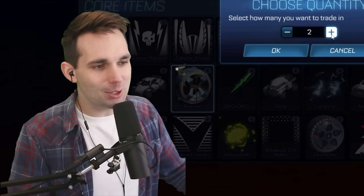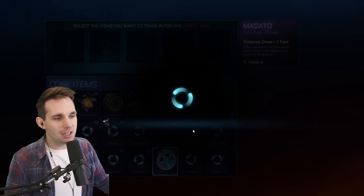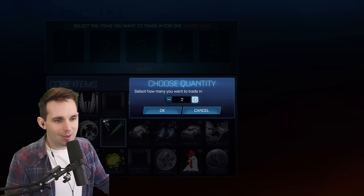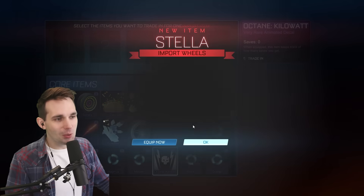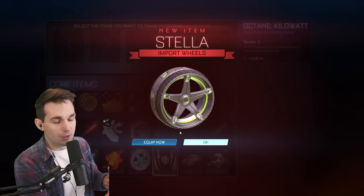The Kyrios, unpainted. Oh god, import trade-ups are the best — you get the most valuable items in the game right here. Masato's, yeet. Unpainted Trinity boost — that's okay, I'm fine. I think we might have peaked with the Titanium White Merc. Whoopsy, you're welcome bro. The Stellas — those are actually a really good wheel and he didn't have them.